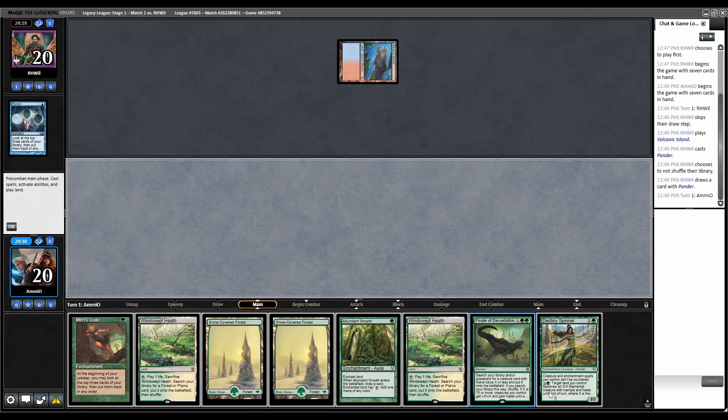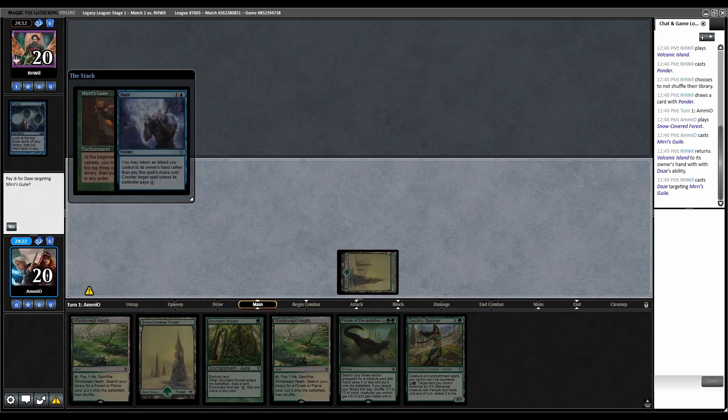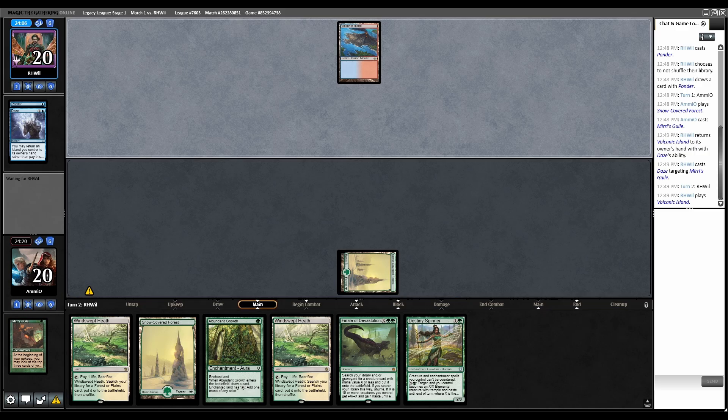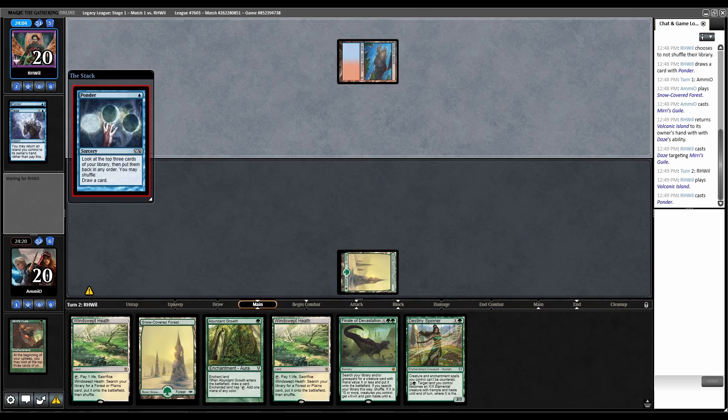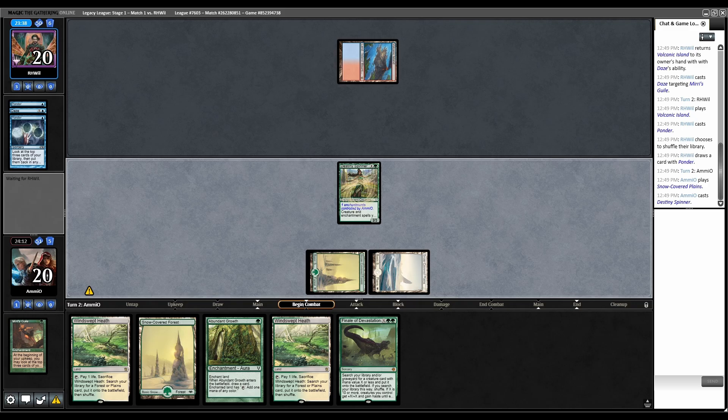Opponent Ponders. We drew Destiny Spinner, which will be solid in this matchup. Let's run out Miri's Guile first - Snowland, Miri's Guile. They're Dazing it, fine. I assume this is Delver. This deck is pretty good against Delver because their Wastelands are basically useless and we have a million draw spells. They didn't have a second land, so I'm just going to run out Destiny Spinner right now. It resolved.